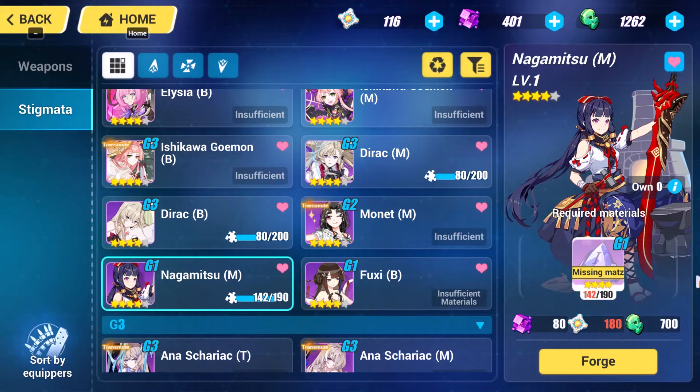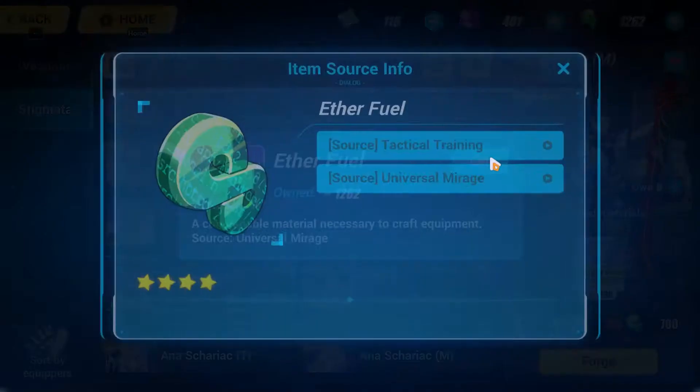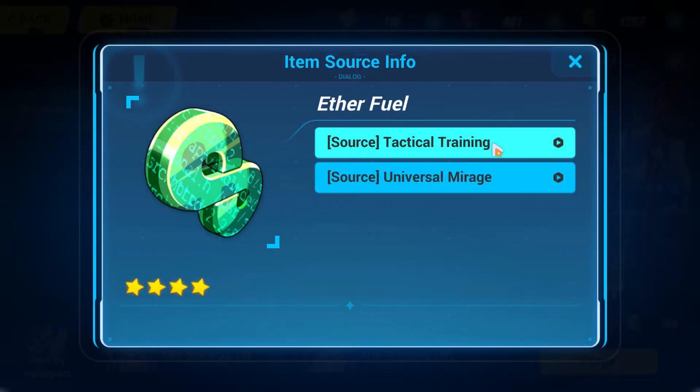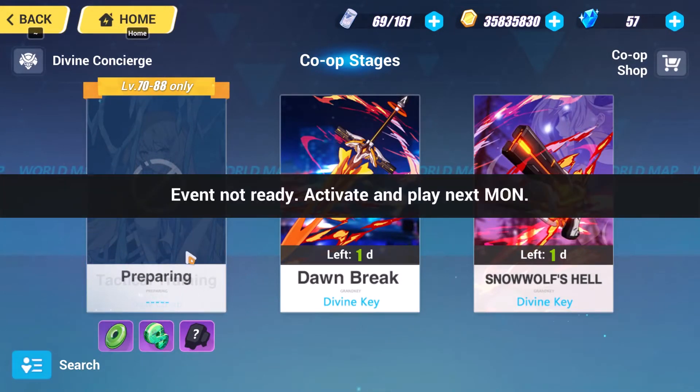Next on the list is Ether Fuel and Crystal Lights. Ether Fuel is an ingredient you are going to need a lot of — and I mean a lot — so make sure you're farming these daily. You can get them from the Universal Mirage, which I'll talk about more in a second, and from Tactical Training and Co-op.